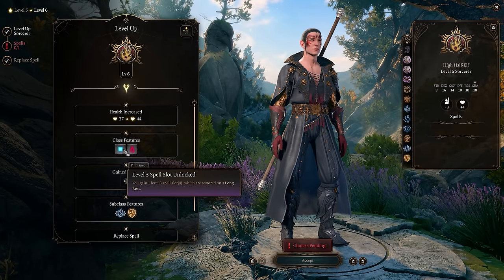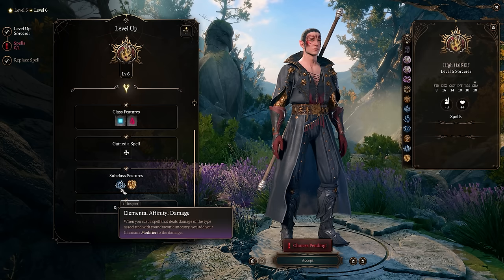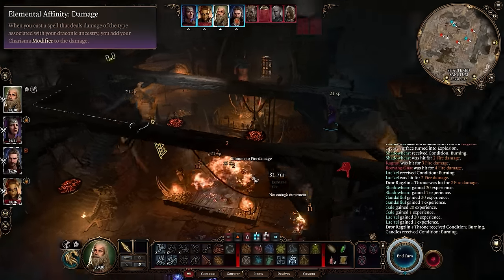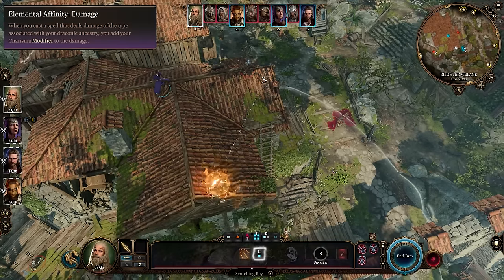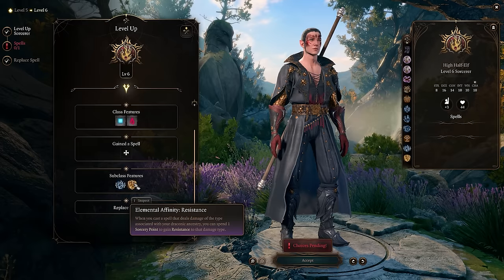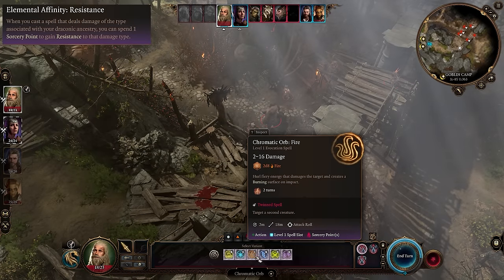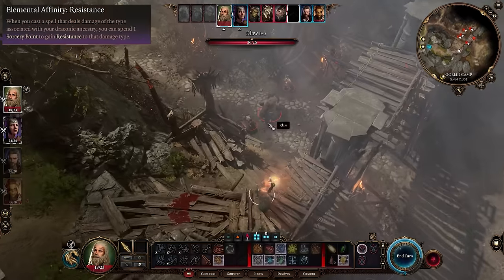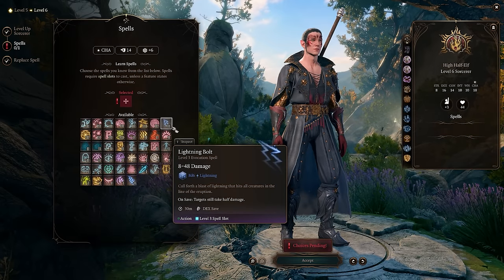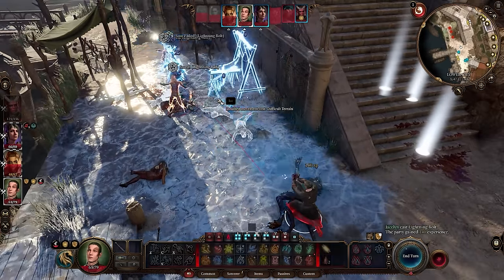At level six we get new spells and a couple of subclass features. Elemental affinity damage means when you cast a spell dealing damage of your draconic ancestry type — fire, in our case — you add your Charisma modifier to that damage, making it even stronger. Elemental affinity resistance is also available, letting you spend a sorcery point to gain resistance to that damage type, though it's less critical since we naturally have fire resistance. We also unlock tier-three spells; I really enjoy lightning bolt, which shoots a strong beam of electricity in a long line to shock enemies.